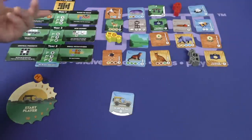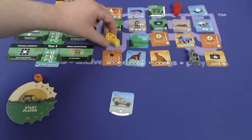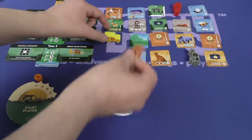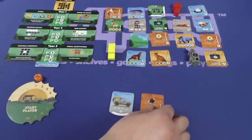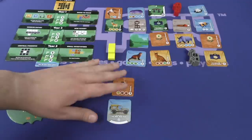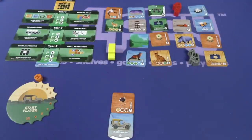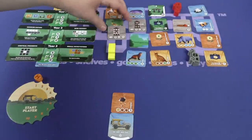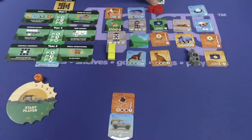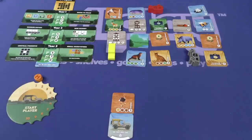On a turn, you'll take your jeep and you can either drive forward, left, or right, and collect the tile in that space. So on my turn, I could grab this ostrich by turning and driving over there. Then I'll add it somewhere legally to my terrain. Then I'll replace it with a tile from the draw bag, placing a tile in the area I just left. The next player will then turn, drive, collect their tile, add it to their habitat, and continue on.